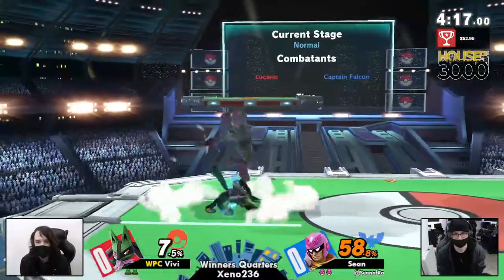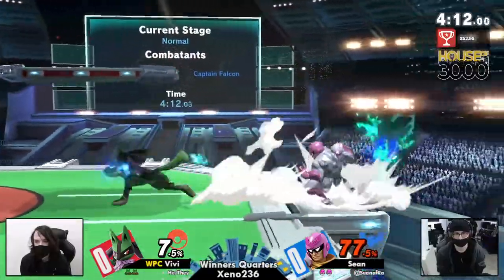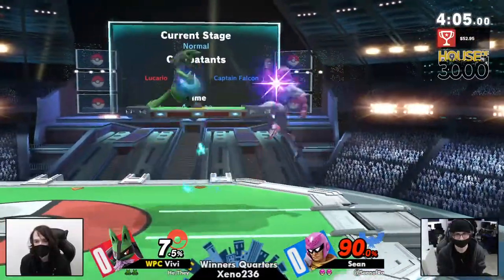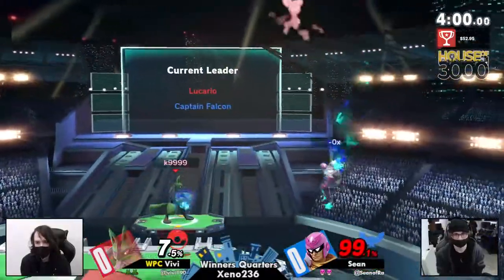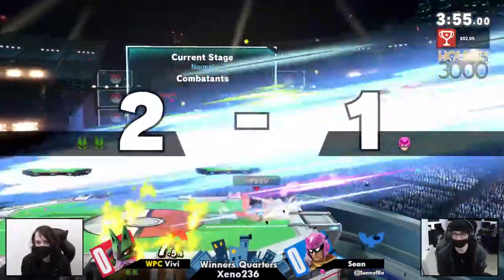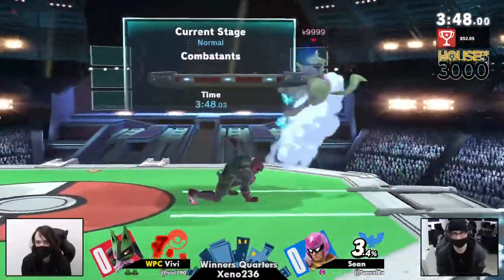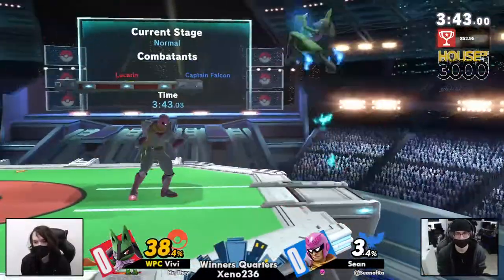We see Vevee trying their best to rack up some damage, but also playing so patiently — not letting Sean get close, just waiting for Sean to commit to something that Vevee can easily punish. Vevee once again playing the spacing game, trying to use that stage control, but giving it up too much as we find ourselves moving between neutral and disadvantage for Sean — always giving him a chance to get back on stage. But just forcing a slight mismanagement, and Vevee takes full advantage with that forward smash.